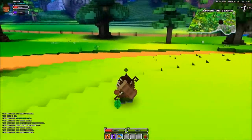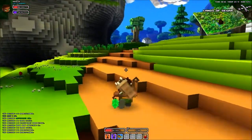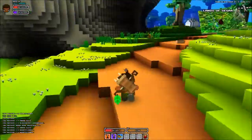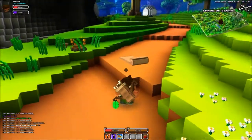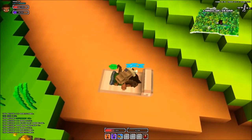Hey guys, this is Cube World again, and I'm following the Brown Cell Shade Road. There's a sleeping thing right here. Is it like the beds where I can regen health? Yes it is! That is freaking sweet. Alright, I'll be looking for these campsites more often — save up on health potions.